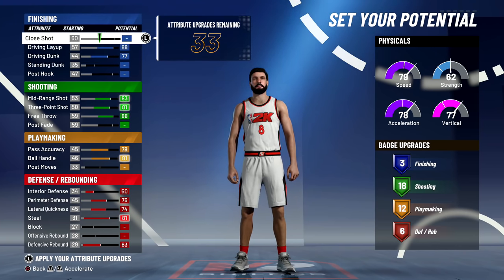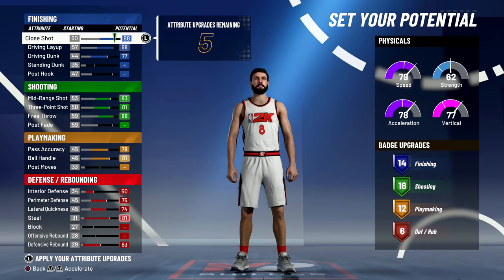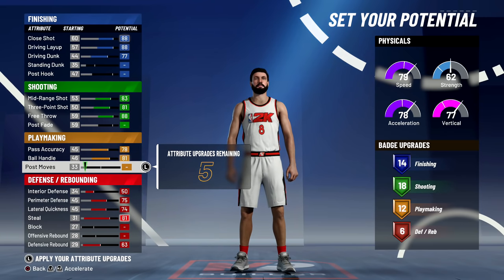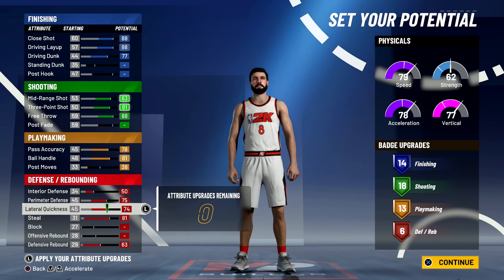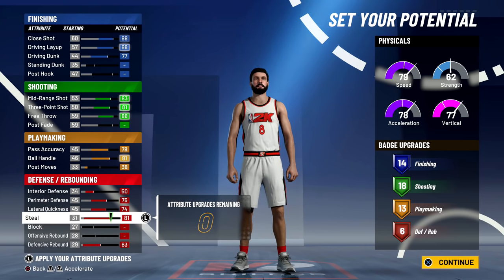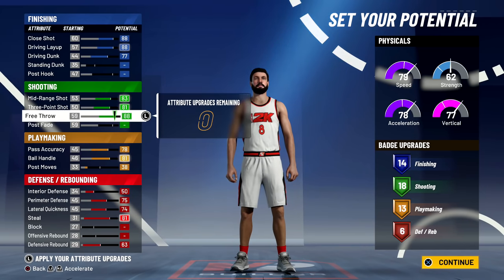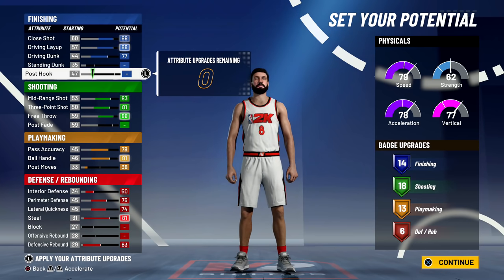Standing dunk — right now my dunk can get to 77. Close shot boosted to an 88, driving layup 88. I've only got five to spend on standing dunk. Post fade is what I'm after — I love to do a post fade. Looking at blocking — it's so low. If I could drop post hook to zero I would, just to get those stats elsewhere, but I can't, so I'm very restricted.